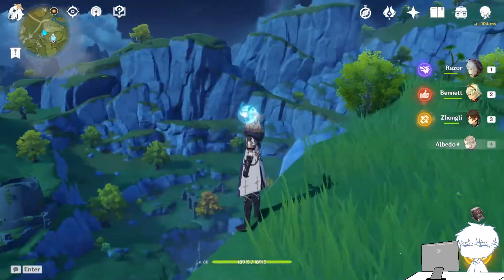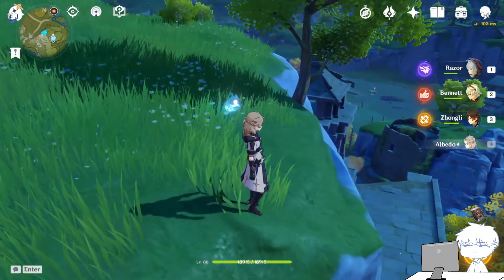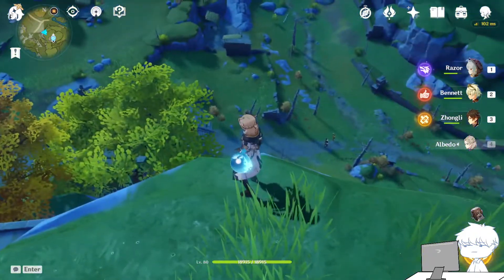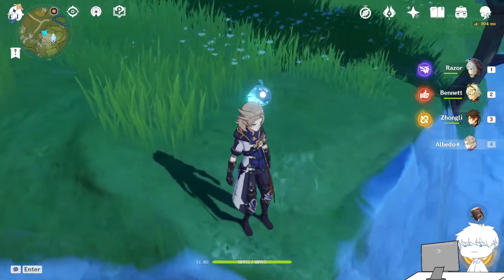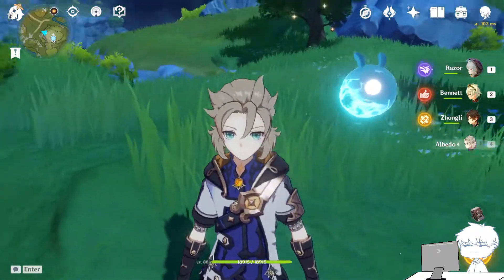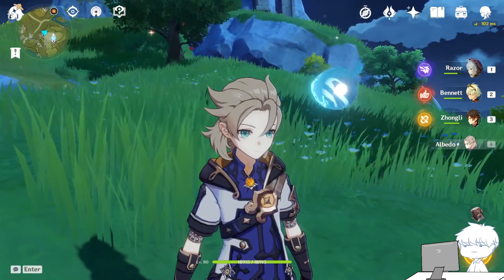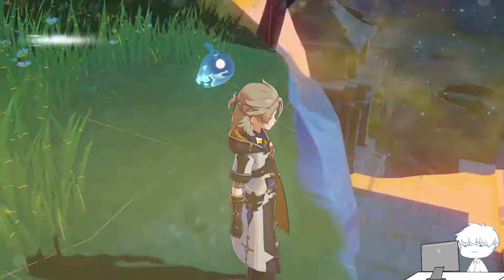I actually got Albedo from a lucky pull because I didn't feel like I wanted to pull him while I spent all of my primogems on Chongyun. I just wanted a Favonius weapon and then he suddenly appeared. Albedo is a very, very strong support character. It's like having a second DPS, but he's not on your field.